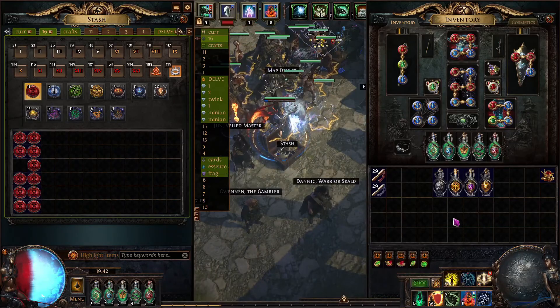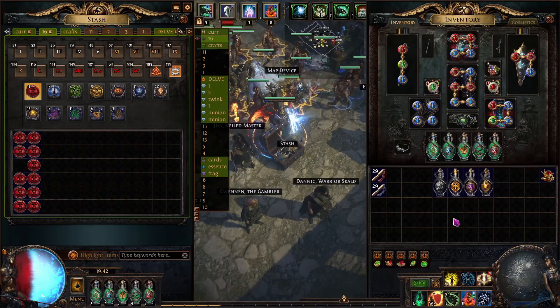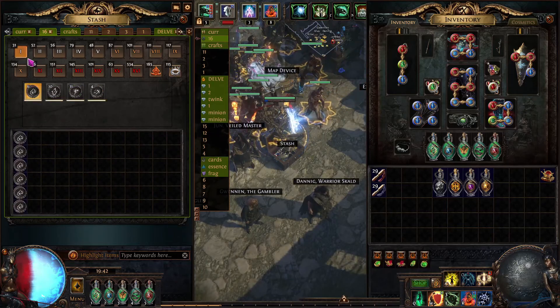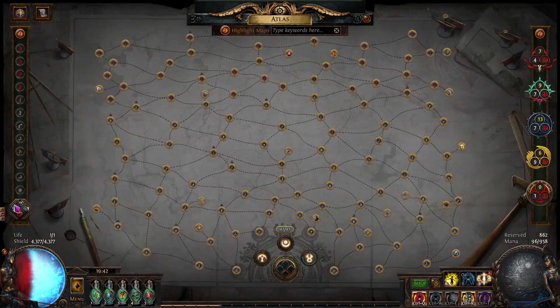Alright guys, here's a short clip on how to get started in maps. For tier one to tier five, I'm only going to transmute the maps. Why? Just a quick explanation coming up.